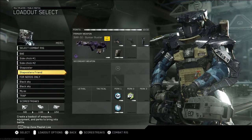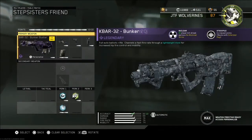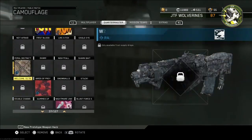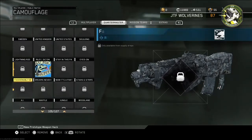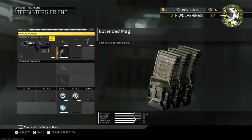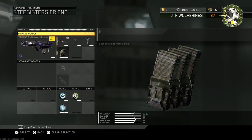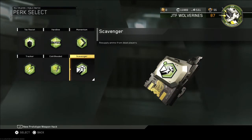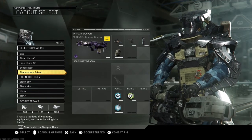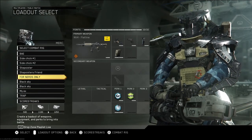Now we're going to my core class setup — never mind the names. This is my core class setup, this is the Flatline with the diamond on it. What I run on it is ELO, quick draw, grip, and extended mags — pretty much what everybody runs. I don't run hardline in core because when I play core I usually play TDM, and it's already 100 points so it just gives me 125 — it's fine.